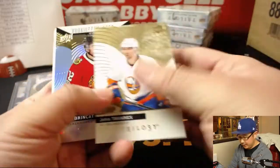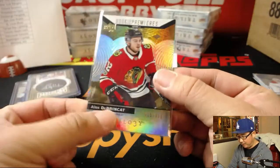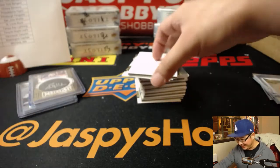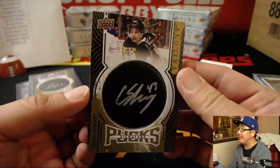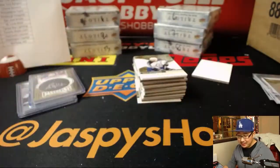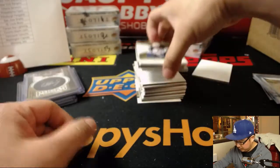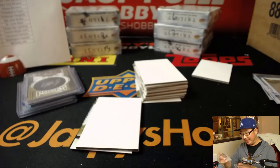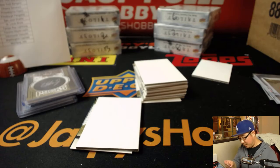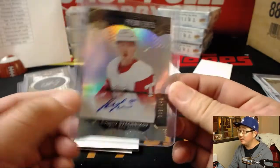Alex DeBrincat — sounds like a Pokemon, a DeBrinkat — that goes to the Blackhawks. There's the puck and it's Connor Sheary, signature pucks for the Penguins. Blues double zero with the Penguins. We've got an autograph of Vinni — Sven Andrighetto, that was a tough one — Rookie Premieres. Double-oh-three out of 249 for the Detroit Red Wings — that is last spot mojo. There you go, Blues double zero, last spot mojo hitting.